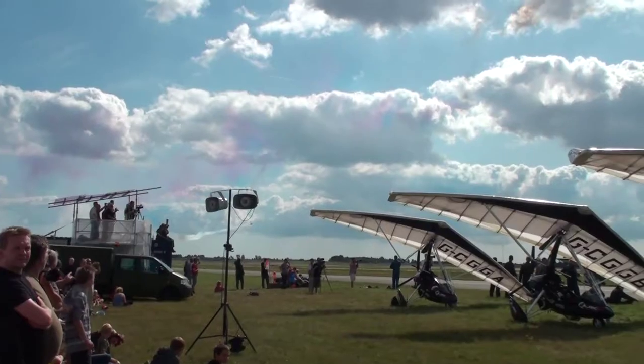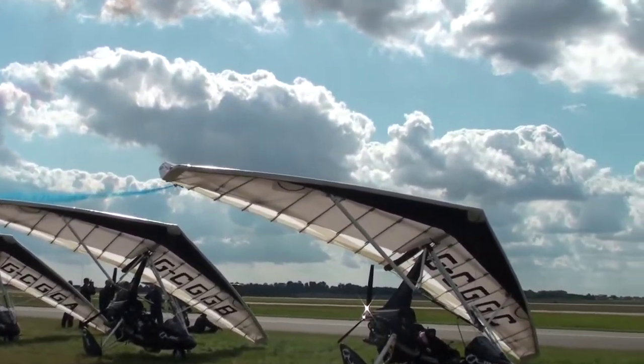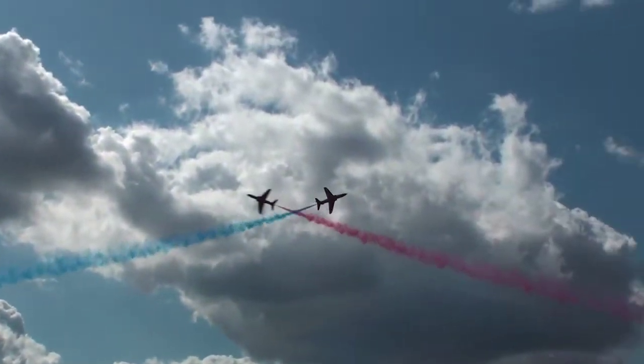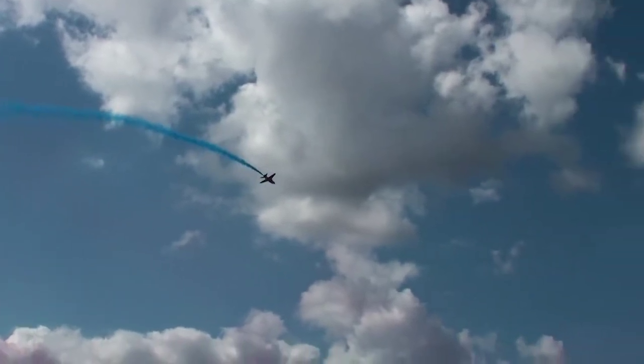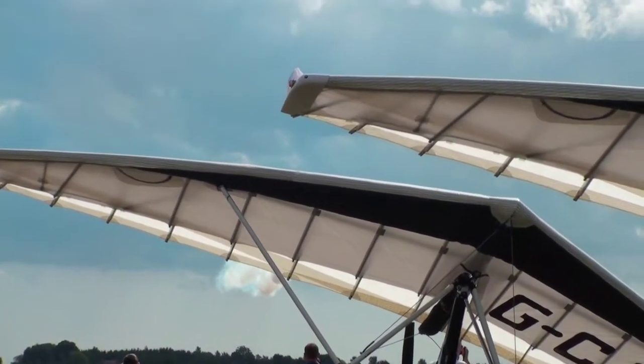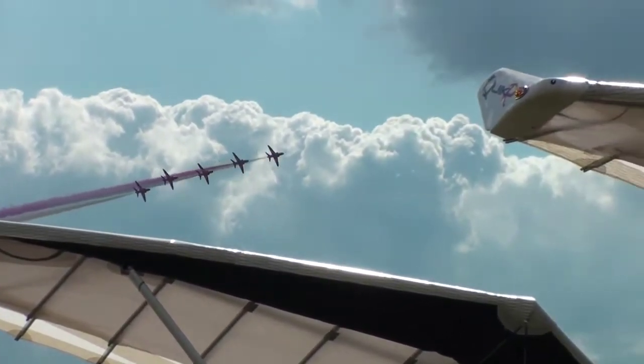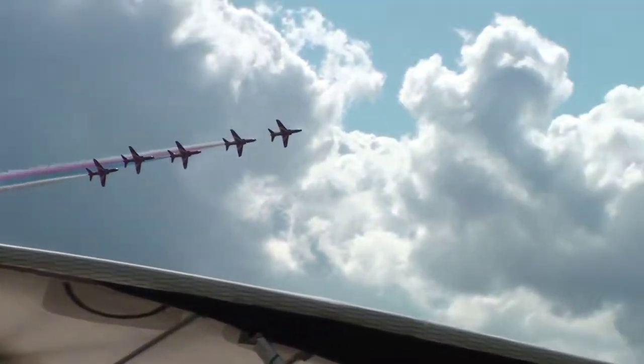Here's the Synchro pair for some double rolls. The air brakes are out for this one to make a better smoke trail. As Red One rolls here, the pilots below him need to swing out to the side using rudder — it's quite a difficult manoeuvre to fly.